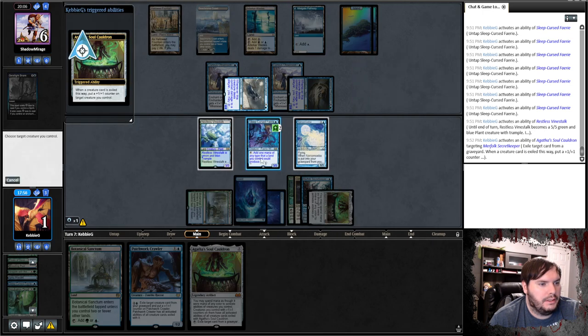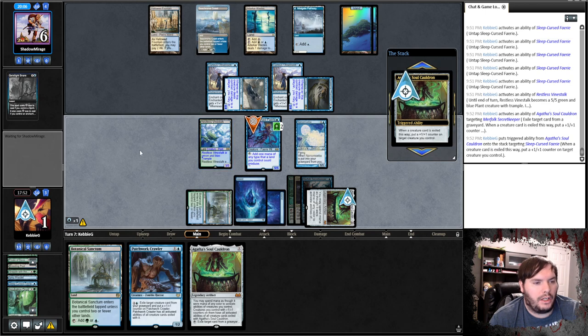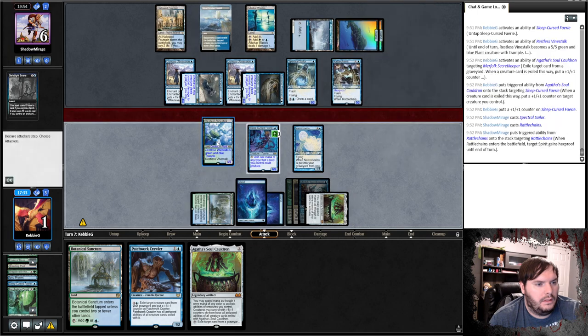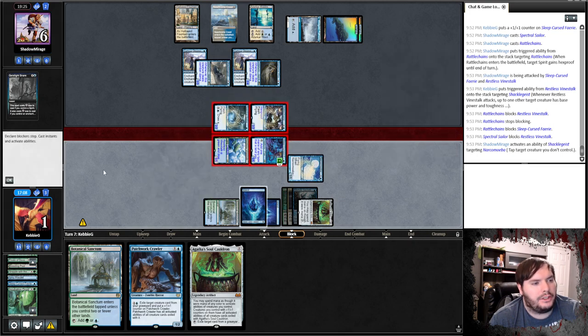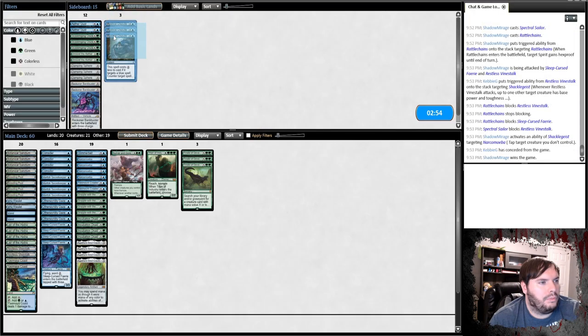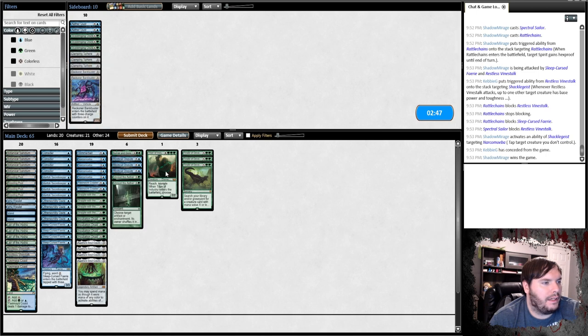First things first — untap. Oh, that was a mistake. I don't know if we could win or not, but we're gonna try. Turn on that, we eat Secret Keeper. I could have eaten the Curse, put the counter on the Vine Stock for trample. Go to combat — Sailor Rattles, attack, attack, attack. I have to attack with both — he takes three. Taps Narcomoeba which would have sealed it anyway. So against blue we bring in Mystical Dispute, maybe Unravel — graveyard hate is probably coming in.